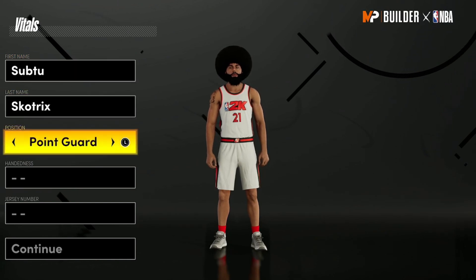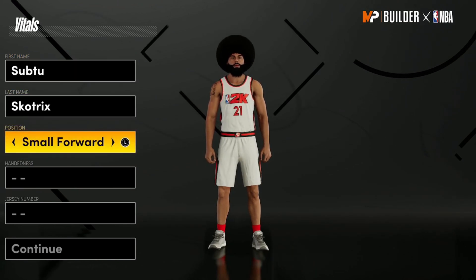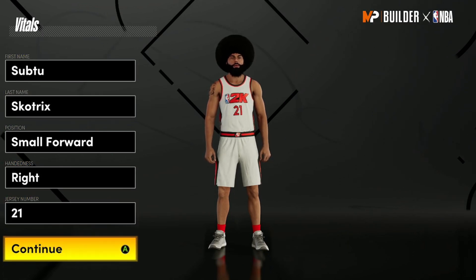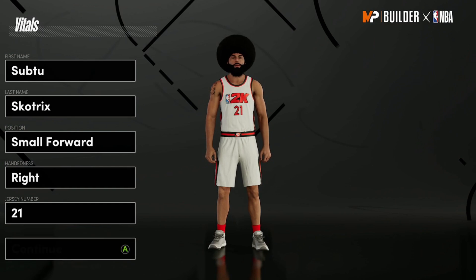On this first screen, nothing really matters too much. The only important thing is you want your position to be a small forward. The hand, jersey number, name — none of that matters, you can set that up however you want. Go ahead and click continue.